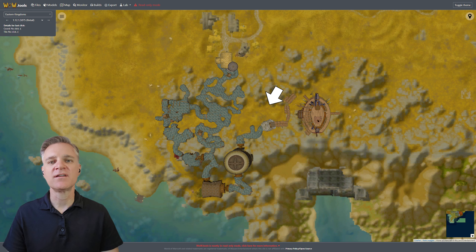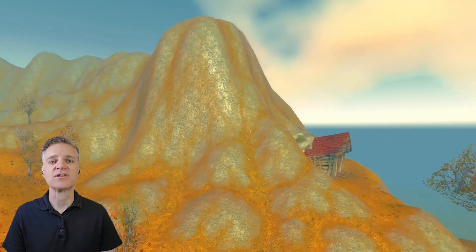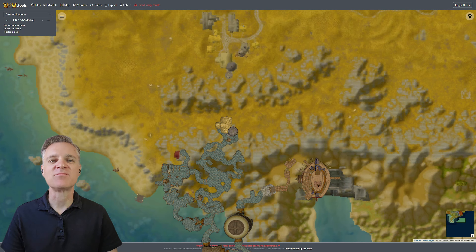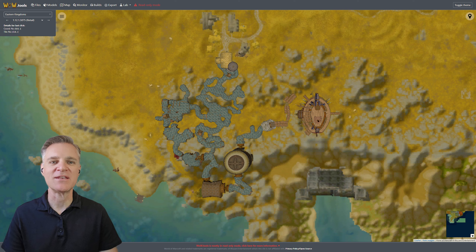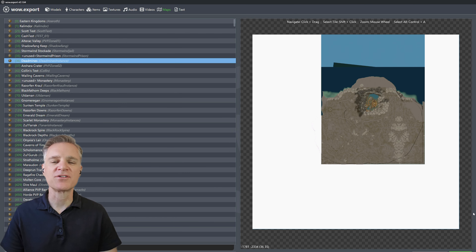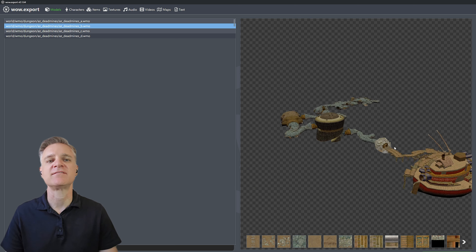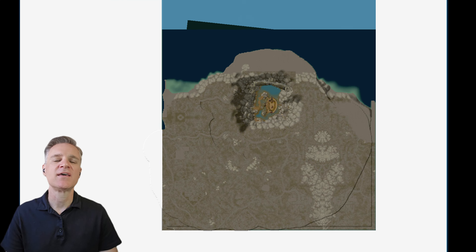When you're playing the game in Westfall, you're in Map 0 — Eastern Kingdoms. You enter the farmhouse and go into the world model object Deadmines A, which is situated below the terrain map. If we line up the farmhouse in this view, you can see the caves, the undead miner area, and the room where you run toward the instance portal — maybe jumping over a little railing to get down — and then you zone into the instance portal and are moved from Map 0 to Map 36, Deadmines.